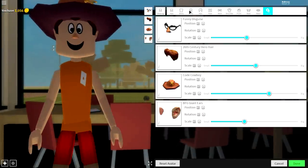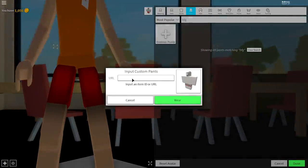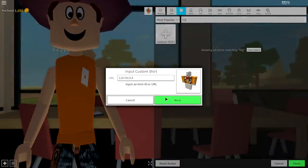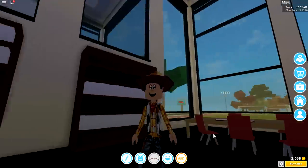Next, we need to give him those classic Toy Story Woody clothes. Come to the Pant selection, Custom Pants, and input the following code — pause the video if you need to — and it will give you these amazing pants. Then do the exact same thing for the shirt: go to the Shirt selection, click Custom Shirts, and input the following code just like that, then click Done.